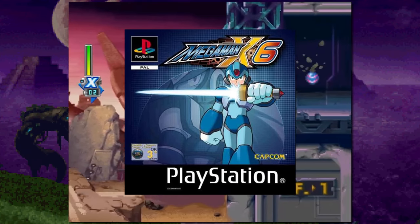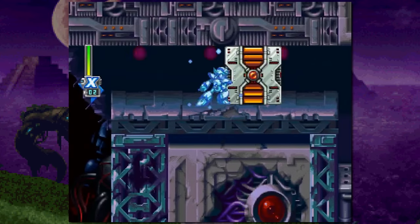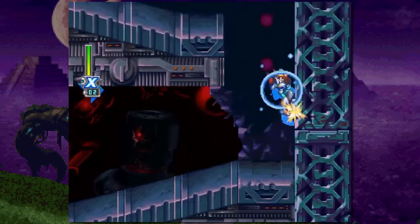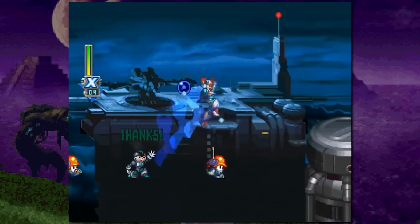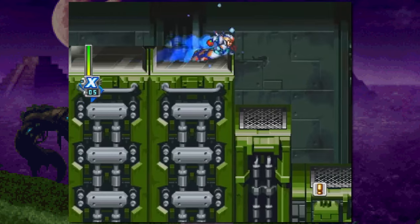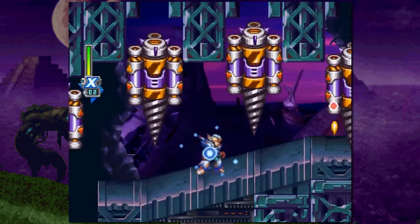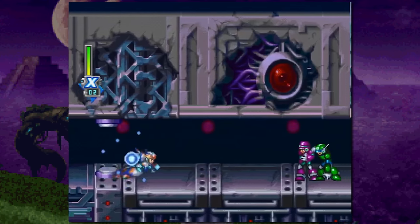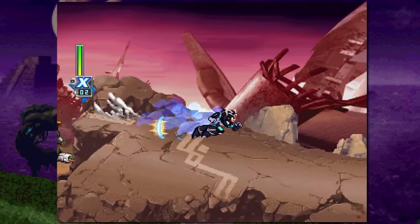Mega Man X6 has become one of the most hated Mega Man games of all time, to the point where it even seems like more people hate this game than Mega Man X7. While I'm not going to get into that rivalry in this video, I will say that Mega Man X6 can certainly be a fun experience as long as you are prepared for it, and the armor upgrades in this game really make Mega Man X6 look extra appealing. The armor upgrade system in this game is just like the one from Mega Man X5, except overall improved — instead of having a decent set of armor and a horrible set, you have a decent set and a really cool set that's able to walk on spikes. I'm referring to the Blade Armor and the Shadow Armor, which are some of my favorite armors in the entirety of Mega Man X. Also, you do start with the Falcon Armor from Mega Man X5, but you don't unlock it, so it's technically not an armor upgrade in this game.